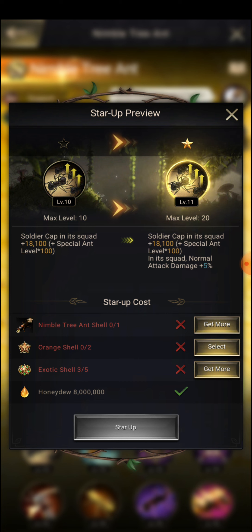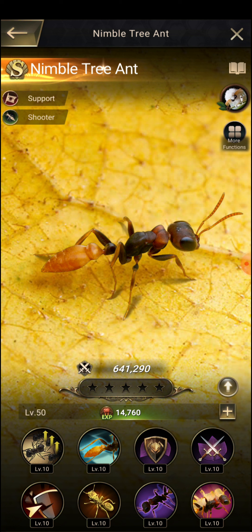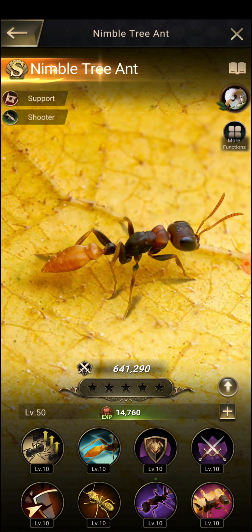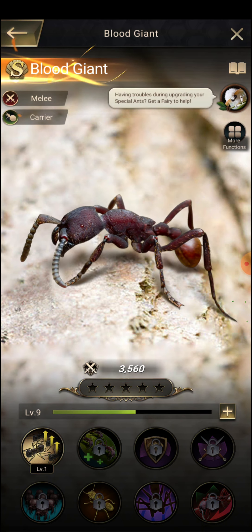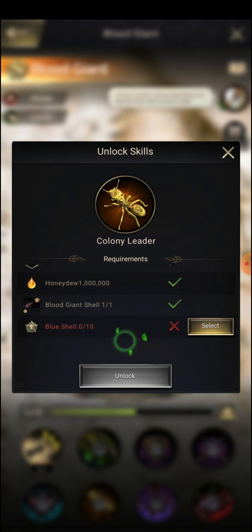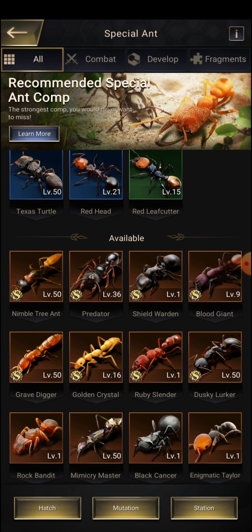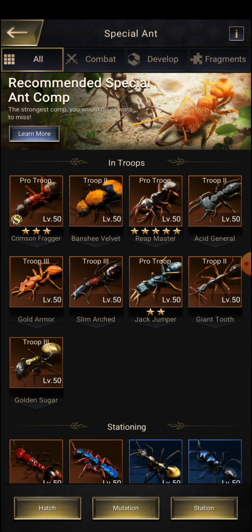Nimble Tree would be ideal since that is a suitor type and I have upgraded all its skills too. I have Blood Giant, which is also carrier type. So I currently have two carrier special ants — Golden Crystal and Blood Giant — plus one more extra cell. Let us go back and hatch again.